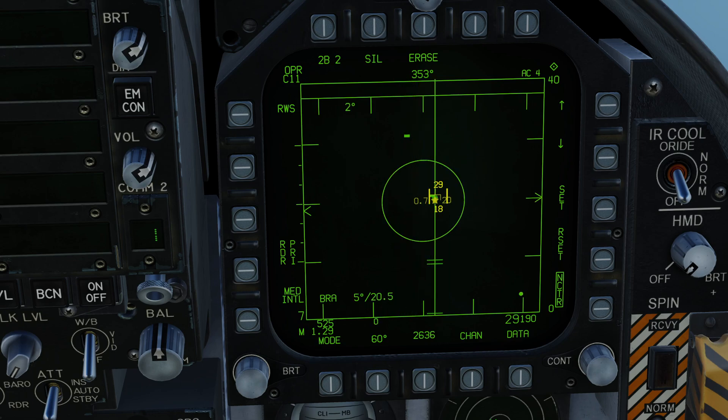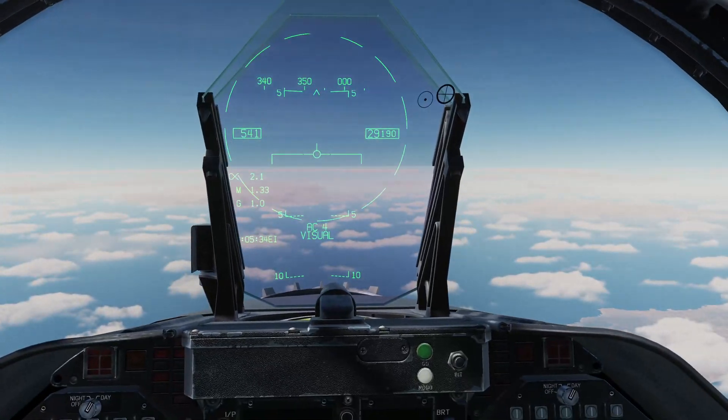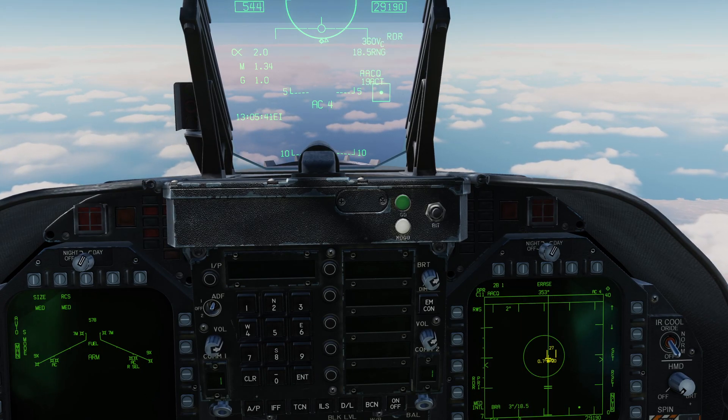I've picked them up. I'm going to make this guy my L&S target. You can see it's given me the ASE — acceptable steering error — and the launch acceptable range indications for maximum, no escape, and minimum range. We've got the steering dot, and we want to get that steering dot into the ASE before we make the launch. I'll bring myself up to the HUD now — a lot of this information is repeated there.